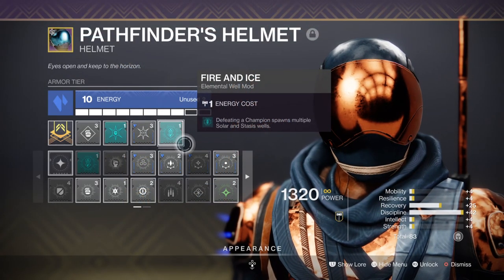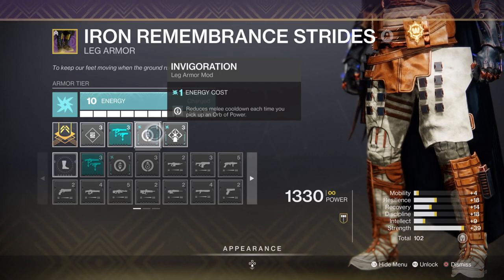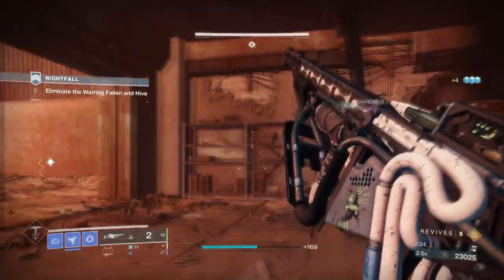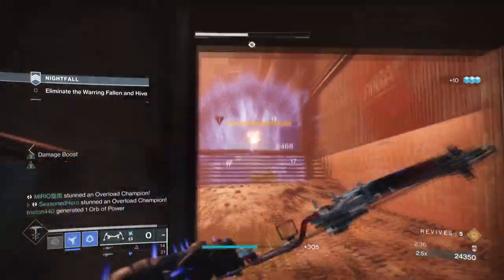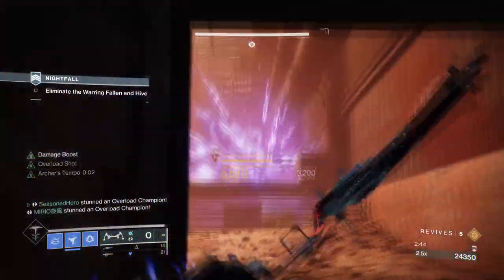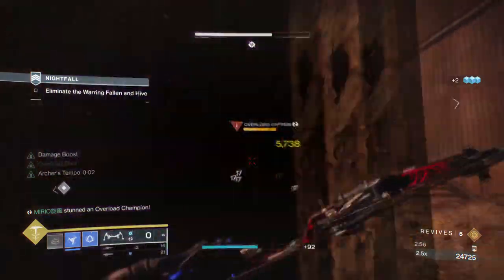Next you'll want the Fire and Ice mod so that every time you kill a champion you get both a Solar and Stasis well to drop. The Elemental Shards mod means every time you destroy a shard it counts as a well, which is a big buff for the amount of shards you can produce. Invigoration gives you extra melee energy from collecting orbs of power, and lastly Resonance Siphon means every time you or your team stuns a champion you'll get some Stasis ability energy back. Each time we stun a champion in any way we get energy back, and using our Duskfield grenades we can lock down the champion and keep them there while getting ability energy back. The duration of our grenades is quite long, so we can use the energy provided to throw our melee and create more shards, repeating as many times as we like until we finish the champion — at which point our gauntlets kick in and produce heavy ammo for our team.